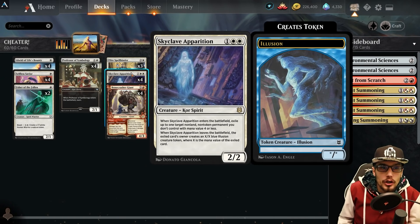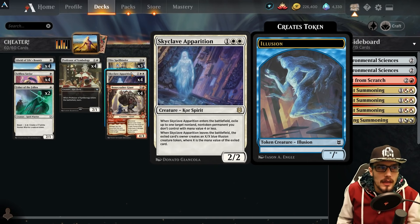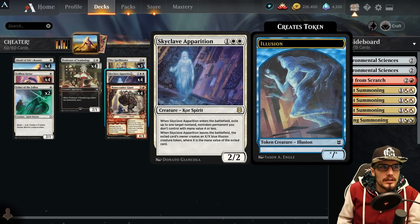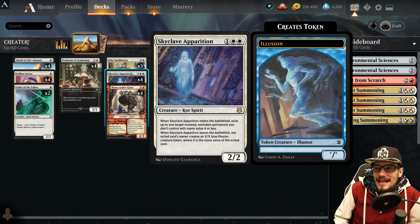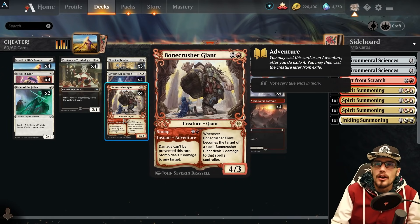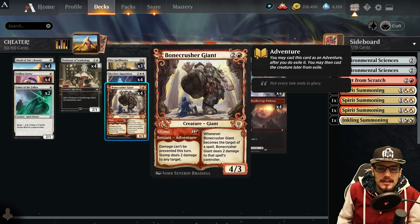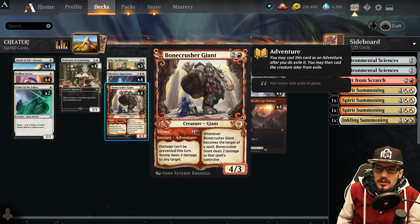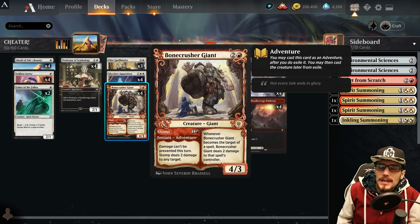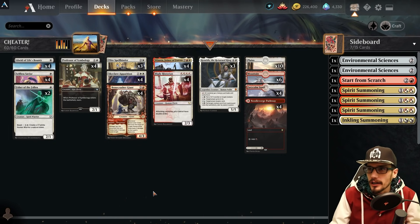Four copies of Skyclave Apparition — non-human, would trigger Winota's ability, 2/2. When it enters play, exile target non-land permanent with converted mana cost four or less. When it leaves the battlefield, the exiled card's owner creates an X/X blue illusion creature token where X equals the exiled card's mana value. Four copies of Bonecrusher Giant — non-human, triggers Winota, 4/3. Whenever it's the target of a spell, it deals two damage to that spell's controller. Stomp at instant speed: damage can't be prevented this turn, stomp deals two damage to any target.